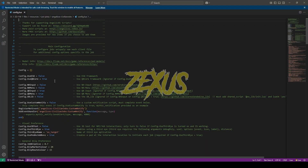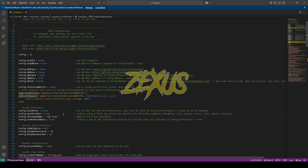If you are using the ESX framework, you just need to change use ESX from false to true. In here you can see the target name is ox_target, so I'll be changing it to qb-target.